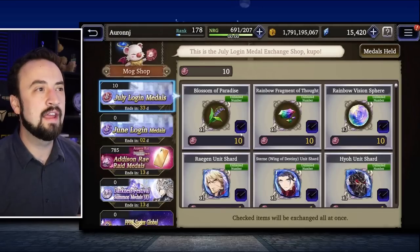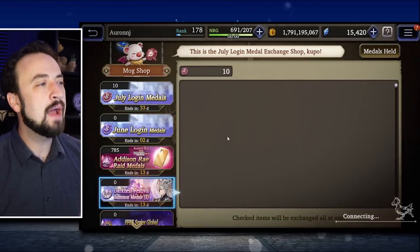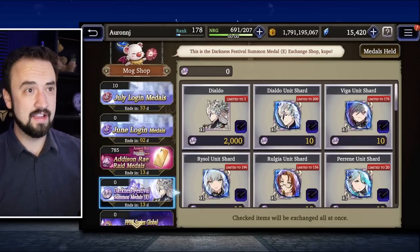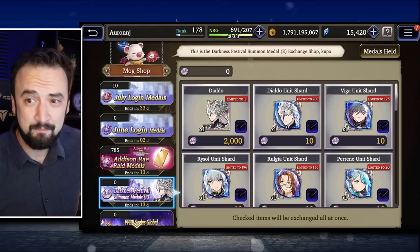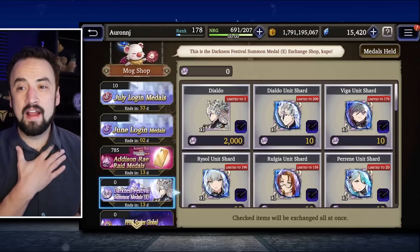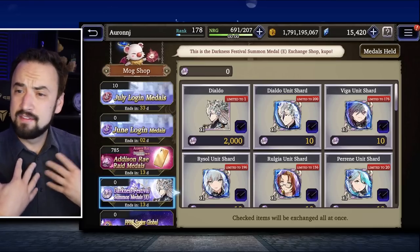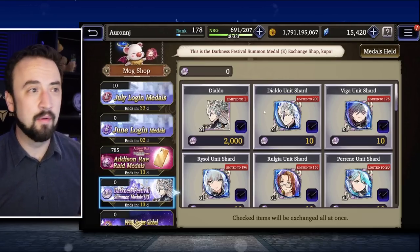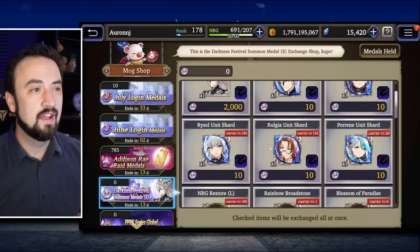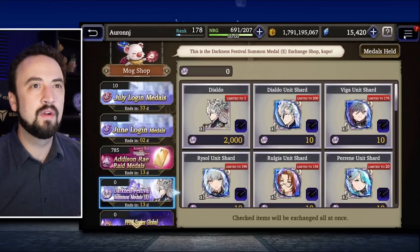If we go look in the mog shop, it says when you get those medals you can trade them in for fabulous rewards — by fabulous rewards, of course it means the unit himself, because you're probably going to have to pity him. There he is. And if you want to trade for other unit shards, there are the other crystal darkness warriors in here and Perrine.